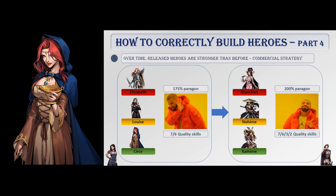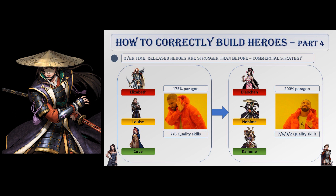Diokan, Noheim, and Kaiheim are now considered the best heroic maidens, with a 200 maximum paragon bonus instead of 175, and a crazy lineup of 7-6-3-2 quality skills on their main attribute. As of today, the inspiration Chinese heroic maiden has yet to be released, but you can expect her in the near future.